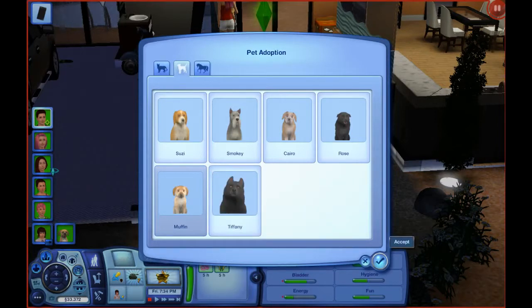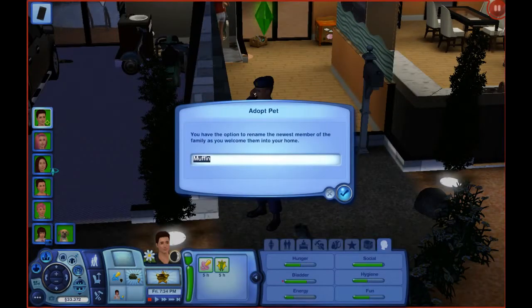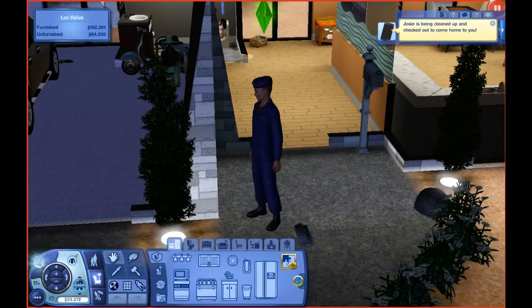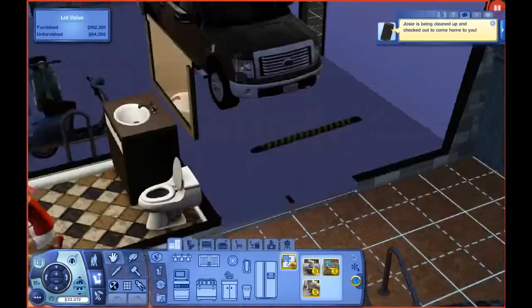I know she's a puppy — we'll probably age her up pretty quickly. We're not leaving her name as Muffin, though. We're gonna call her Josie. I think that's really cute. So Josie's being cleaned up. We're probably gonna age her up pretty quickly, but I want to get a doghouse.